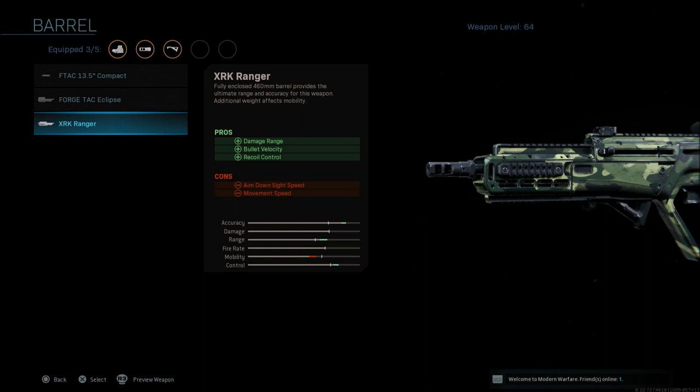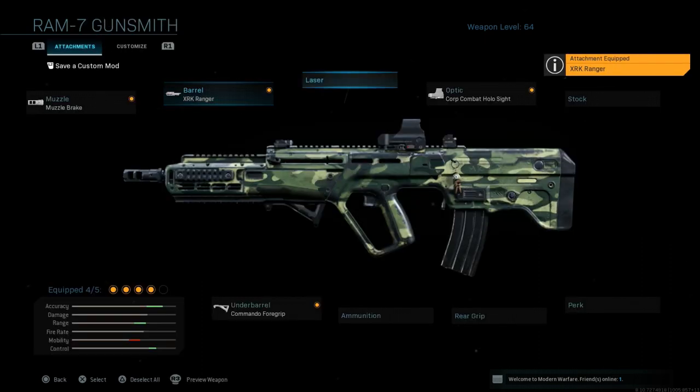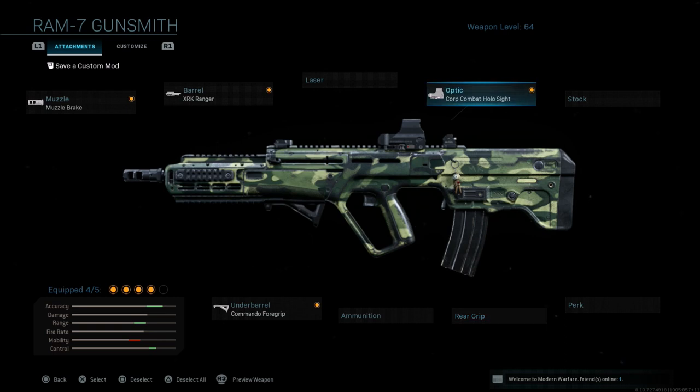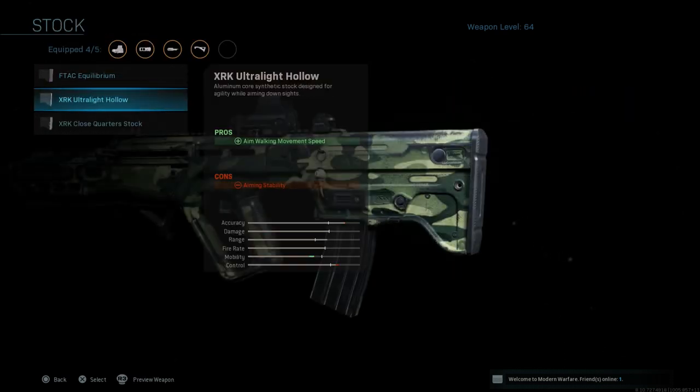Once you start getting things unlocked, go ahead and slap on the XRK Ranger Barrel. This is one of the last things to unlock for the gun, but it gives you damage range, bullet velocity, recoil control, aim down sight speed, and movement speed. Last but not least, you can go with the stippled grip tape, which gives aim down sight speed and sprint-to-fire speed — with a con of aiming stability.